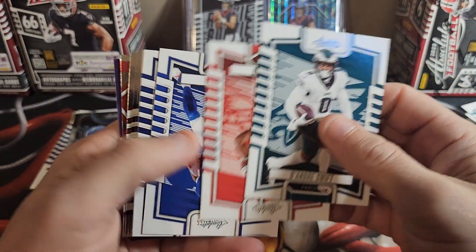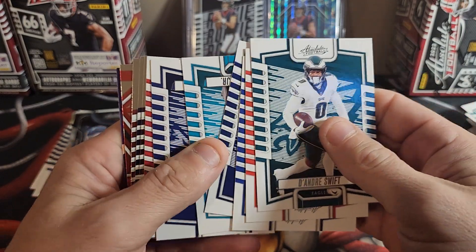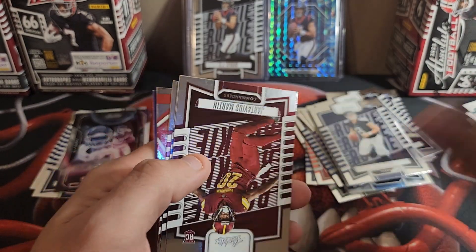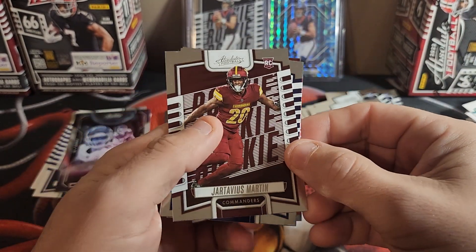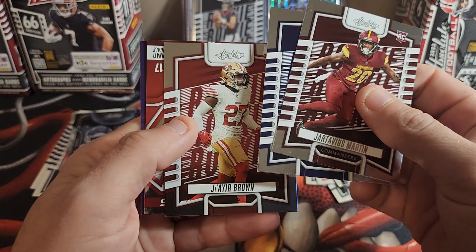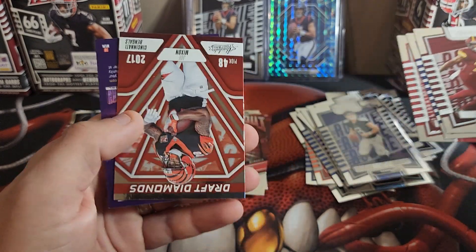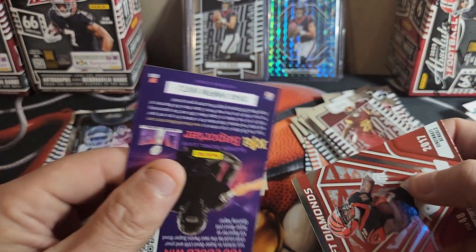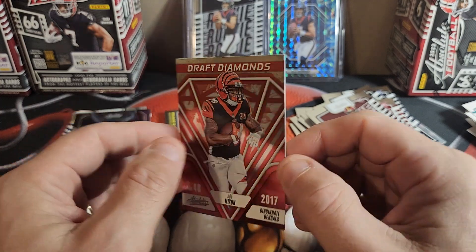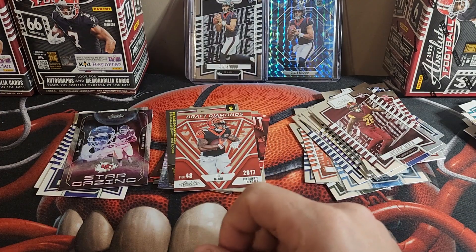DeAndre Swift, Amari Cooper, James Cook, Brandon Cooks, Travis Etienne, Mac Jones, Mike Evans, Jartavius Martin, Josh Downs, Jerry Brown, Joe Mixon. Kid Reporter — nope. Joe Mixon on the Draft Diamonds, pick 48 in 2017. Alright, now we are on to our last box.